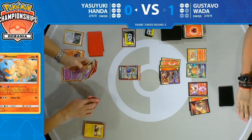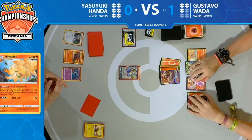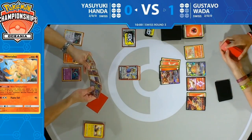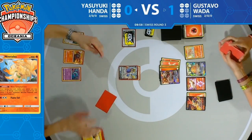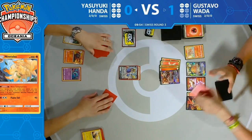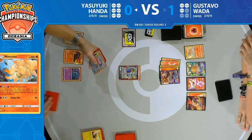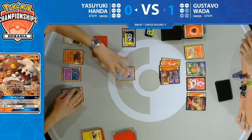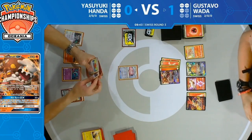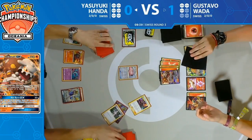It's completely changed the course of this game. Under 10 minutes to go, Yasuyuki is actually looking to probably win this game if everything goes right. I don't even know if they're going to make time for a Game 3. Is there a way Gustavo could potentially keep himself in the game for 10 minutes? It depends if Yasuyuki is able to chain a few Lillie's Poké Dolls.